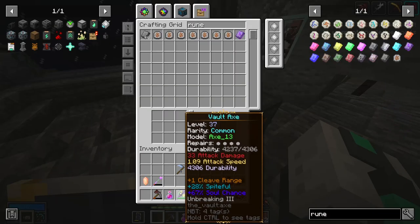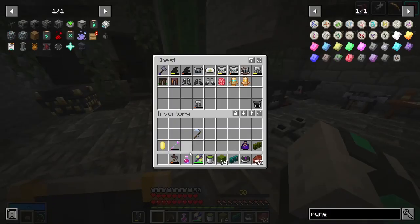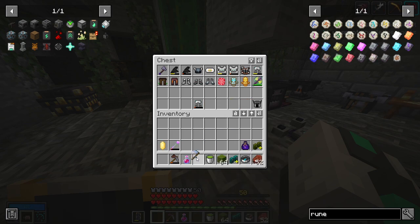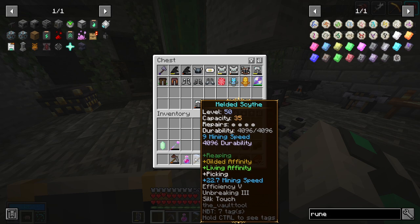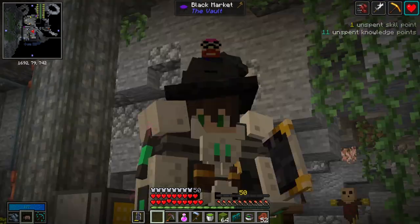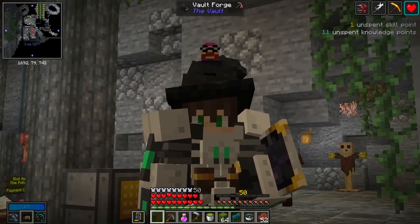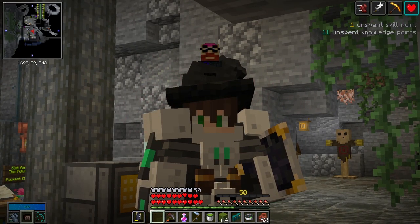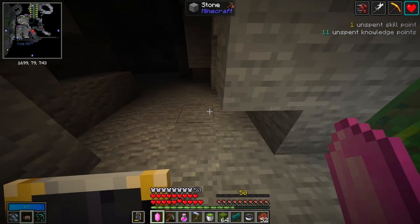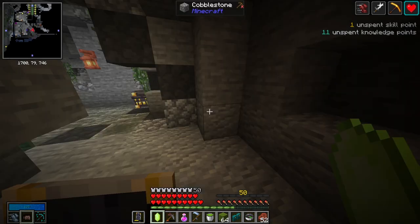I'm going to abandon my axe since I rarely use it. The melded scythe will go in its slot. I'm really interested to see how gilded and living chest mining feels. Also, now that I'm level 50, I'm pretty sure I'm getting tier 3 mobs which are more dangerous, so my new pants with less health might put me in a pickle.